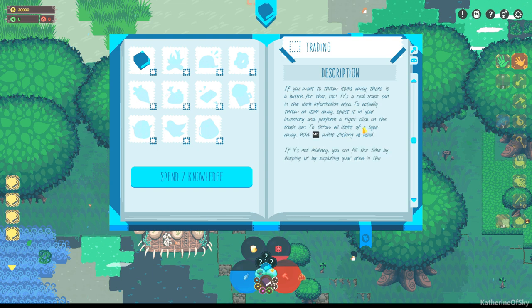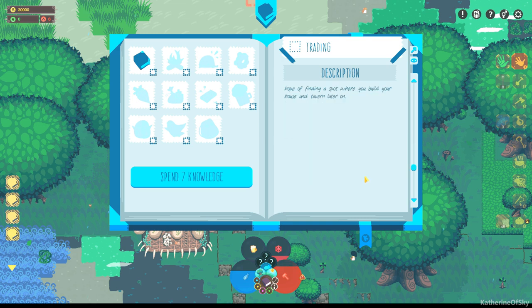If you want to throw items away, there's a button for that too — it's a red trash can at the item information area. To actually throw an item away, select it in your inventory and perform a right click on the trash can. To throw them all away, hold control while clicking as usual. You can fill the time by sleeping or exploring your area in hope of finding a spot where to build your house and tavern later on. Buy all the seeds the hawker has to offer — I don't know if I can, I have no inventory space.